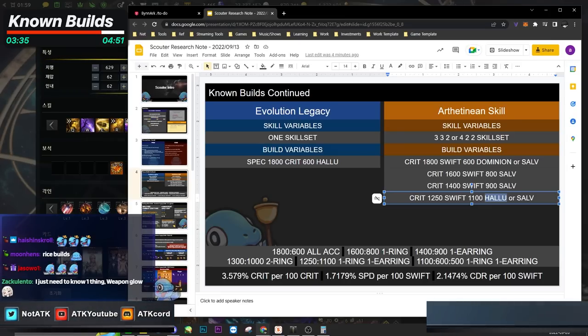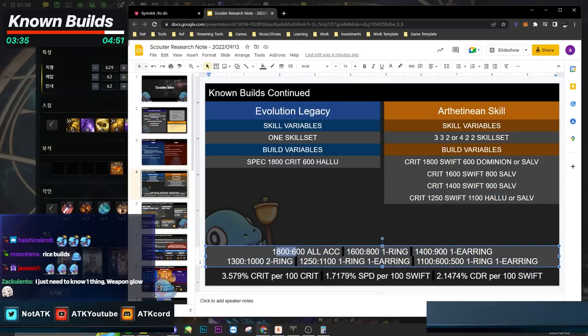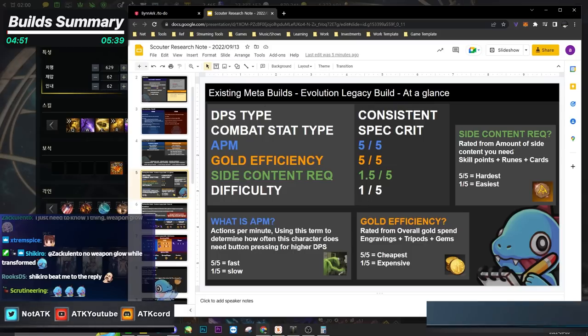Here is an example of the accessories you need for that stat ratio. I've included bracelets — you guys don't have bracelets yet, so if you're confused about the actual ratio without them, it's just minus 100 on both. So it would be 1700 and 1500. This format is going to exist for every single class that I cover.